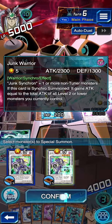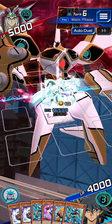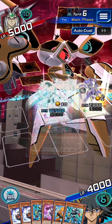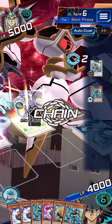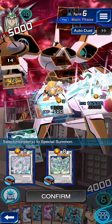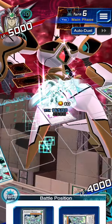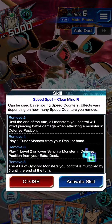We're going to make a Junk Warrior, then use the effect of the Junk Inverter to get back Junk Warrior once again. Then we're going to synchro into Stardust Dragon and activate the skill again.